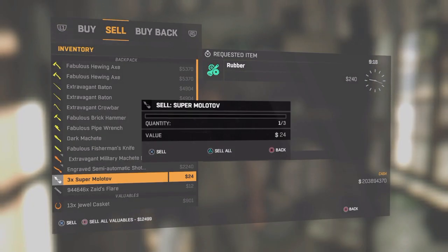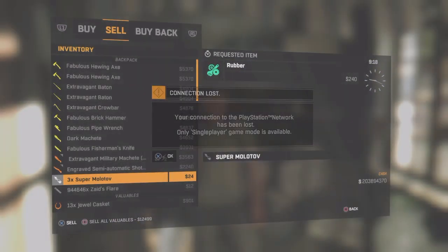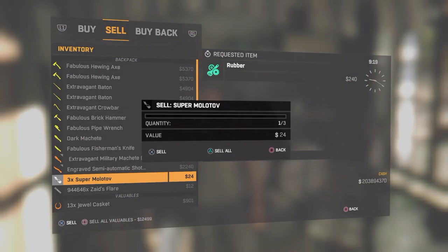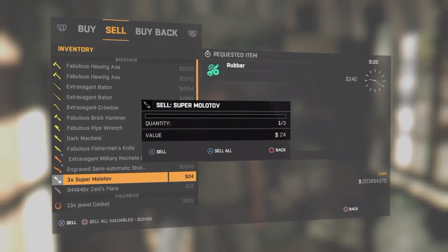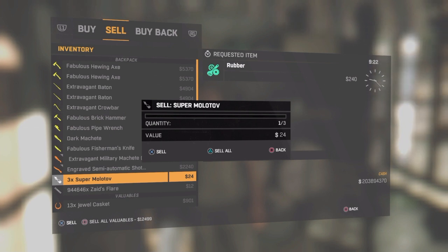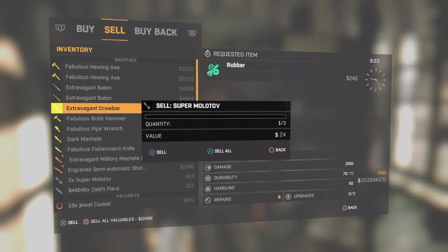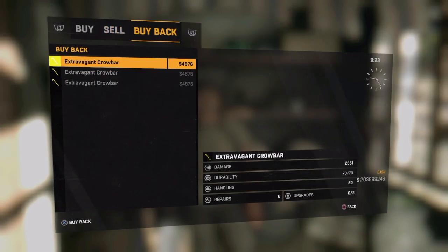To work on your timing: if you press X and it just goes away completely, then you've pressed it too late. If you press X and you literally start selling something first, then you've pressed it too early. Just work on your timing, get it right until this happens and you're free to move around.